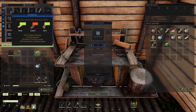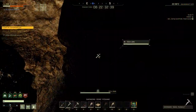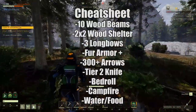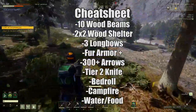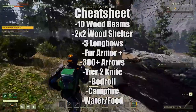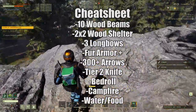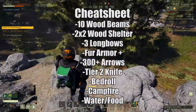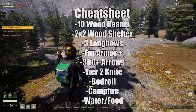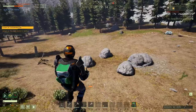All you will need in the cave nearby is going to be the iron for the flint arrows and nothing else. Before heading out, make sure you have roughly 10 wooden beams (not thatch beams), a 2x2 wooden structure (not thatch), 3 regular bows (not thatch), fur armor or better, 200 plus flint arrows along with 100-200 stone arrows, a tier 2 knife, a bedroll, a campfire, some fuel for your campfire, plenty of oxygen, water, and food.